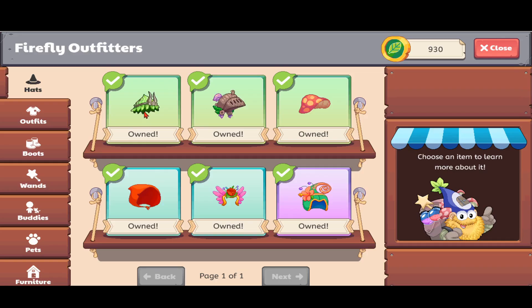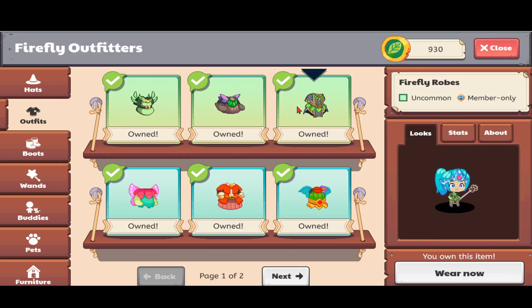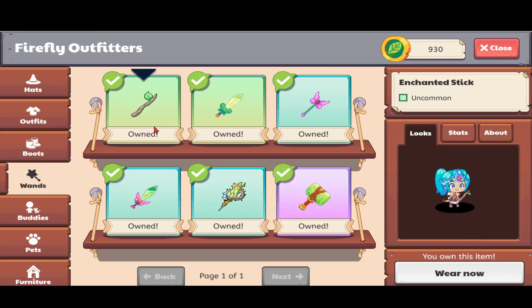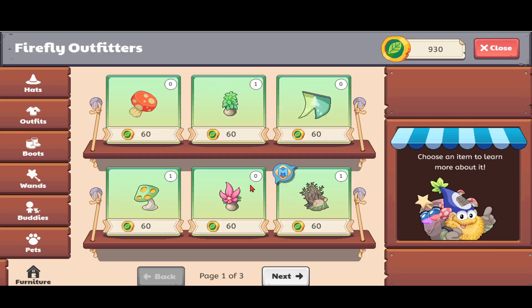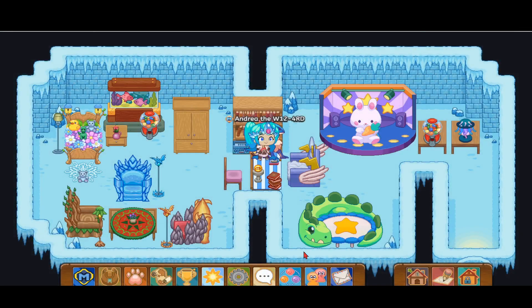Back to Firefly Forest — I'll show you how to purchase the Firefly set. The Firefly set is the Firefly Hat, the Firefly Robes, the Firefly Boots, and there's no Firefly wand, no Firefly pet, and no Firefly furniture. Let's go back to our achievements and go back to our house so no one tries to pester us.